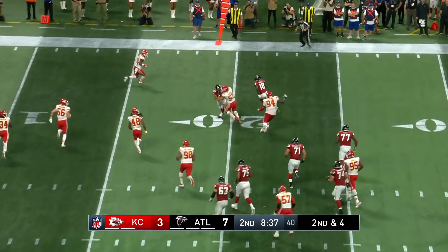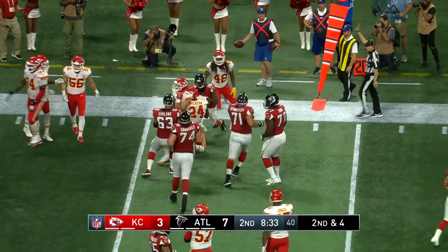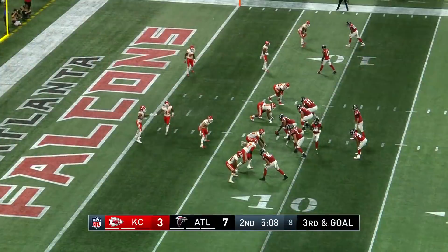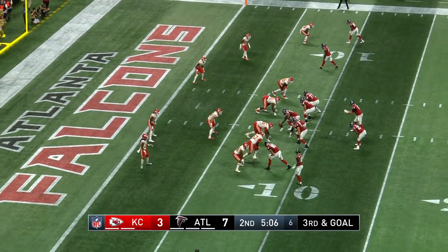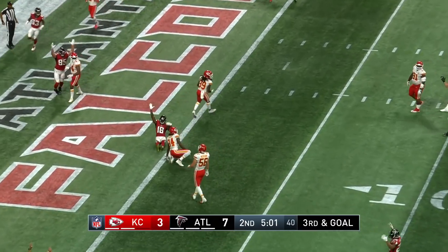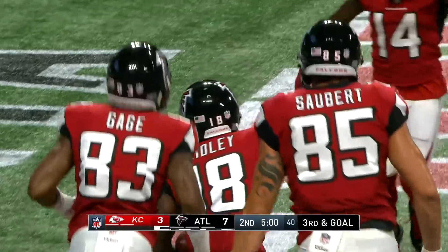There is Ridley across the middle, Ridley trying to find that first down marker. Little stutter step move — he's got the first down. The first-round pick out of Alabama gets seven yards. Third and goal from the eight for number eight, and the pass is to the end zone — caught by number 18, Ridley, with the touchdown!